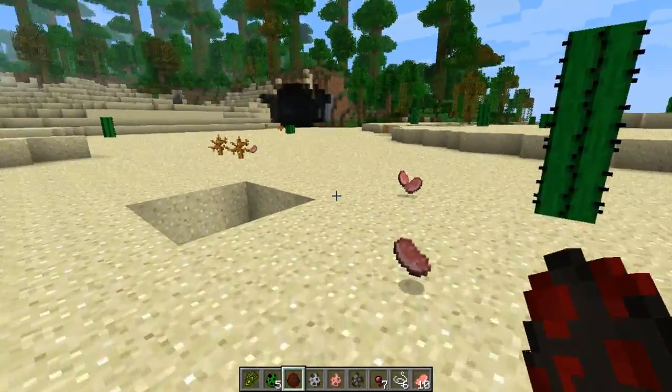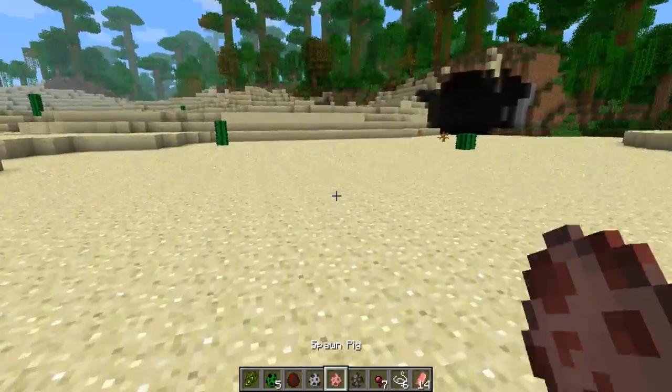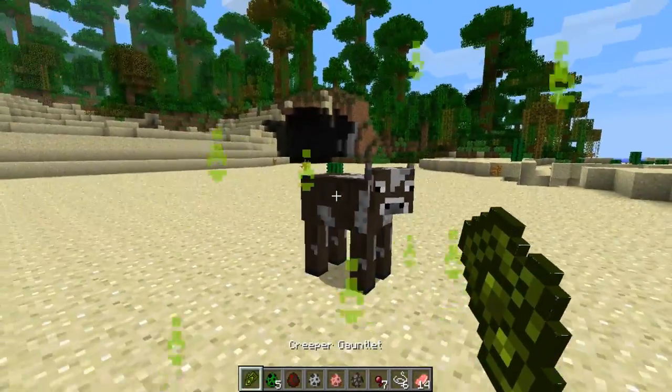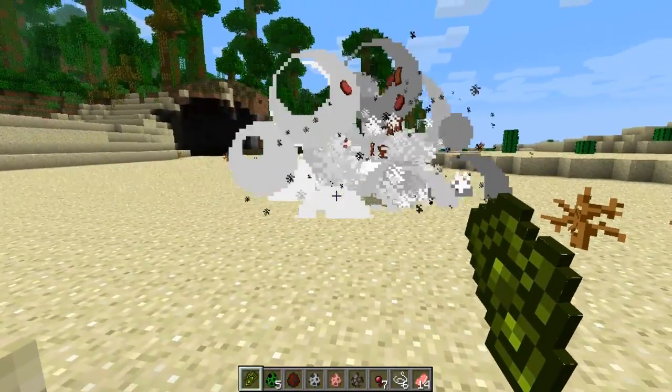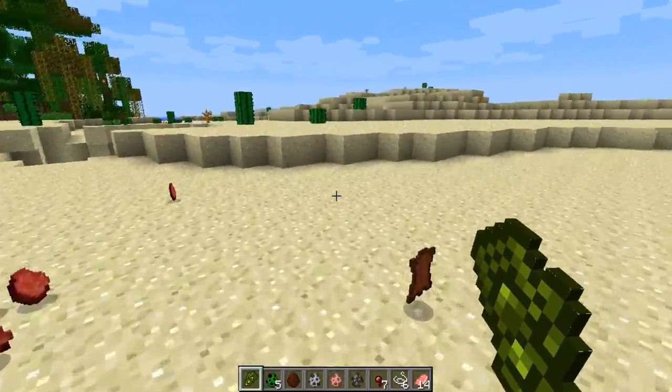I think that part might be a little bit overpowered, but it's freaking awesome, right? So there's also — we throw a cow down, we do the same thing, we throw a Creeper down, we take that Creeper, we put it in there, and... Booyah! Beef and leather! A whole bunch of it.